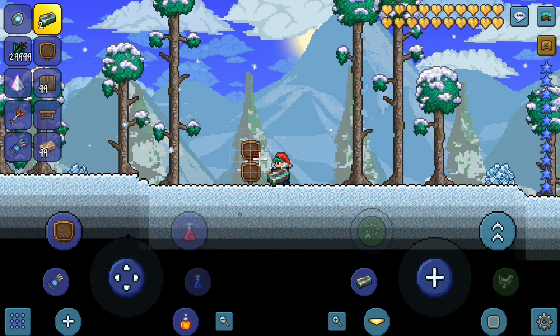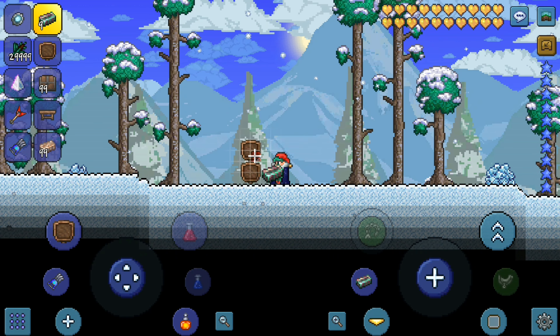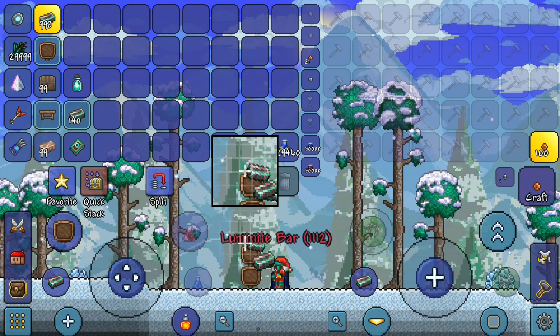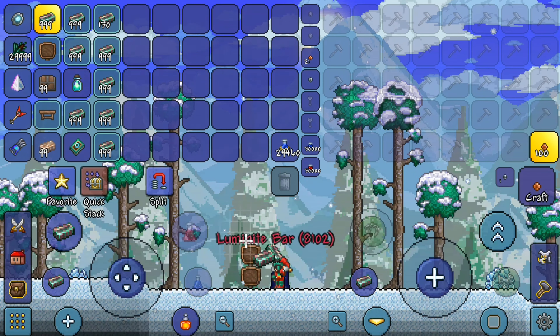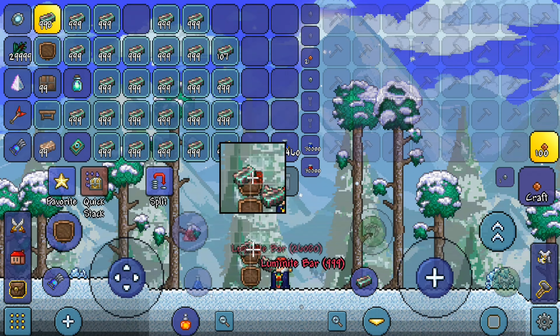Now grab your bar and start spamming the top item frame — you'll start getting duplicated items. This is still working as of today, but in order for it to work you need to host your own multiplayer world, which isn't really a problem considering everything is free unless you paid for the game.